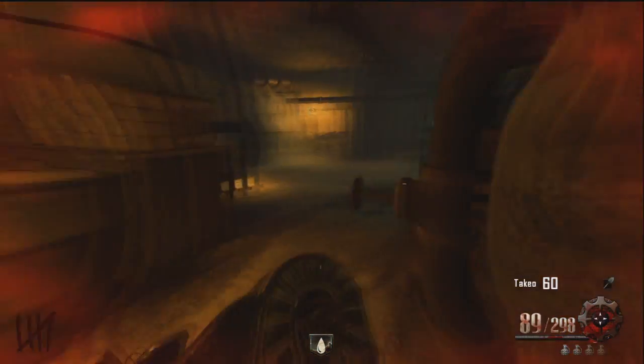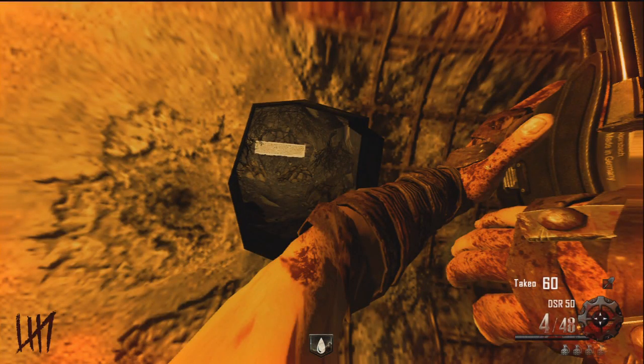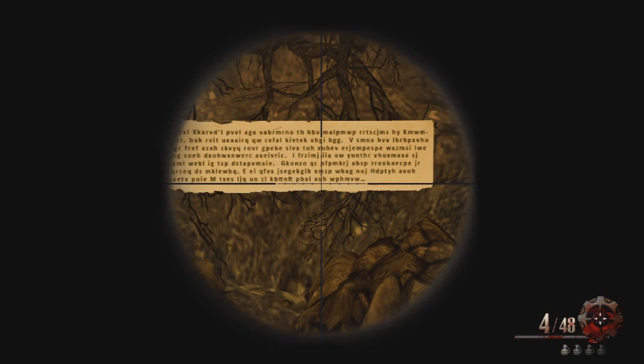A lot of you guys are saying to use zombie blood to have a look at the note — the first note. And here you go. The zombie blood has no effect on the note. I didn't try it with the one in the robot because it's very hard to get zombie blood in the first place, and to get zombie blood with the robot coming around at the same time and get into it would just be really, really difficult. But this has no change on the note.